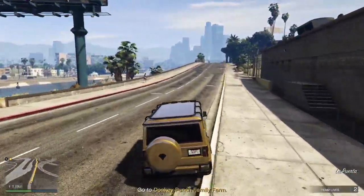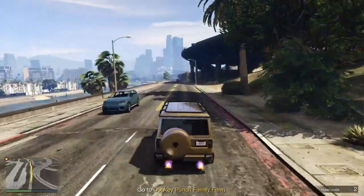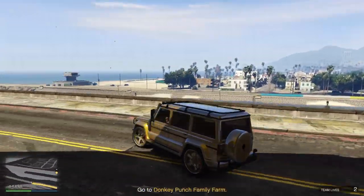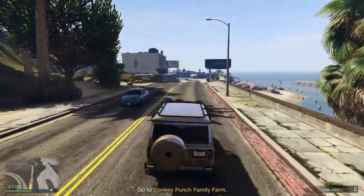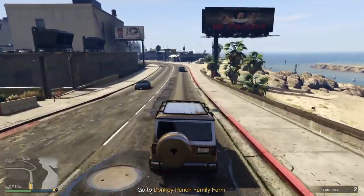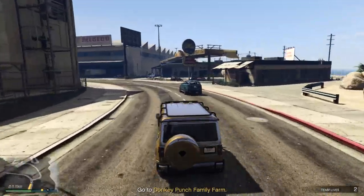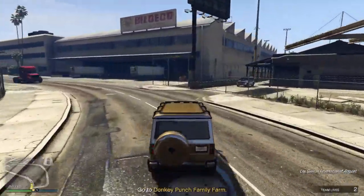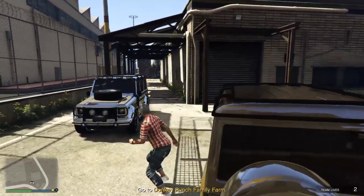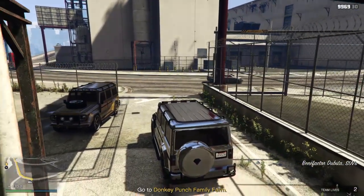When you found one: store it in your garage, quit the mission in any way, and after that grab the dubstar out of your garage, go to the Los Santos store, and put lost/found prevention on it. There's another one! Also, when you have the iFruit app you can make your own plate to put on your cars - that's always fun and really easy to do.